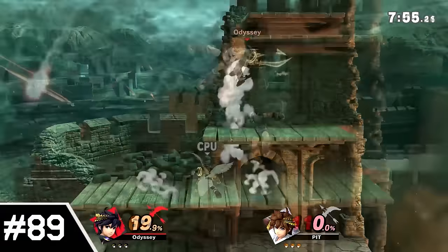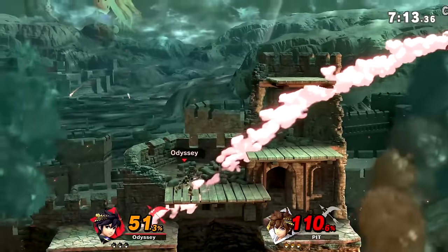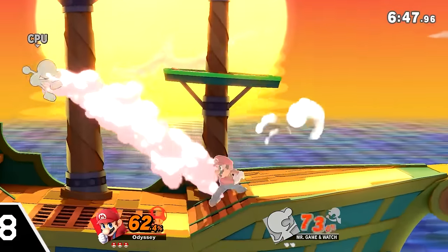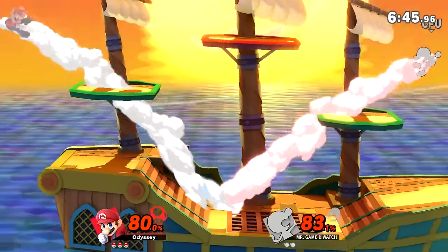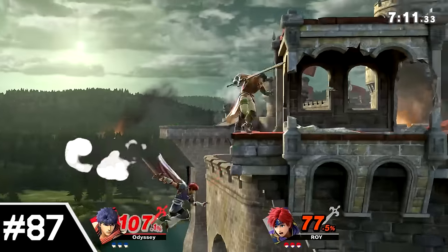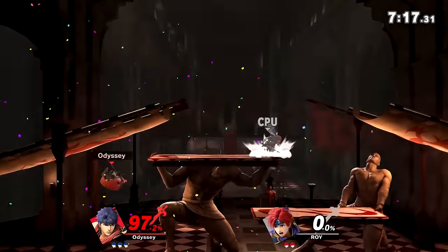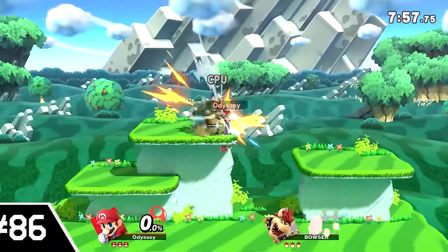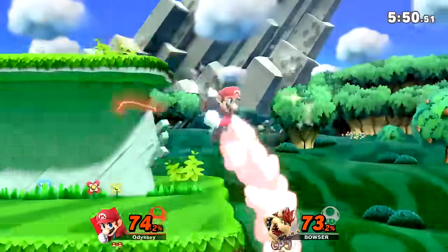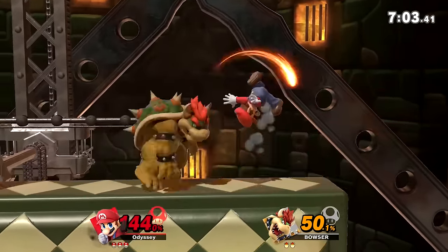Number 89: Reset Bomb Forest. While the transformation itself is probably on the same level as the last few stages, the default layout is worse, which makes the gap between the hazard and hazardless versions a bit smaller, giving it the edge. Number 88: Paper Mario. Same exact reasoning as the last one, though I do also want to add that the boat part is cool. Number 87: Castle Siege. While I do like the default layout a lot here, just like Skyloft and Woohoo Island from earlier, I also find all the forms the stage can transition into to be fairly fun. And finally, number 86: Mushroom Kingdom U. This also has a pretty good default layout. The extra layouts here are pretty creative and fun. Maybe it's just my Mario bias, but I think this has the best transformations of this wave.